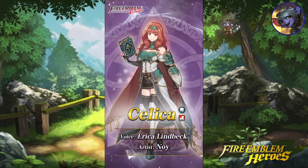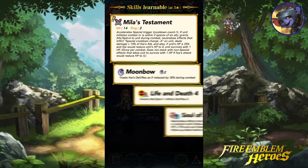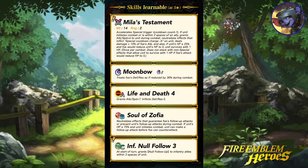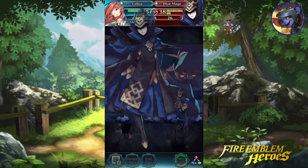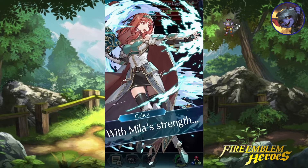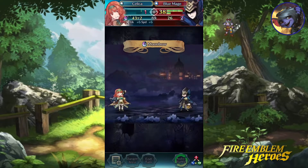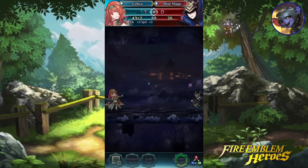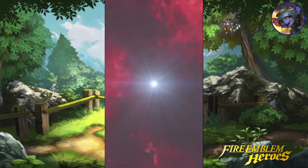Another colorless infantry tome. Oh, she's got Soul of Zofia. I don't know how good that is anymore — I mean, it's not bad, but I don't know. Cool animation. Yeah, that's some Mila's strength, alright.